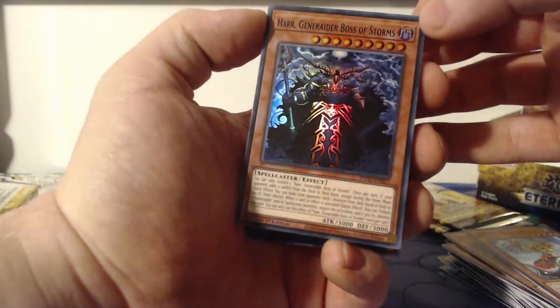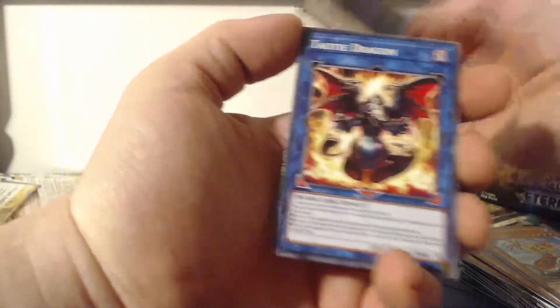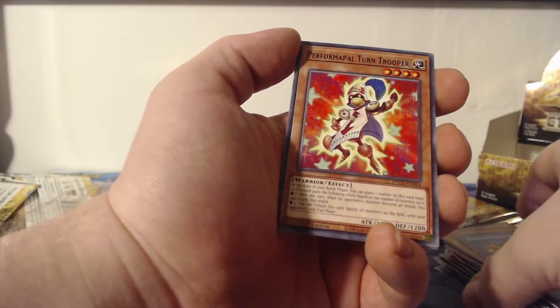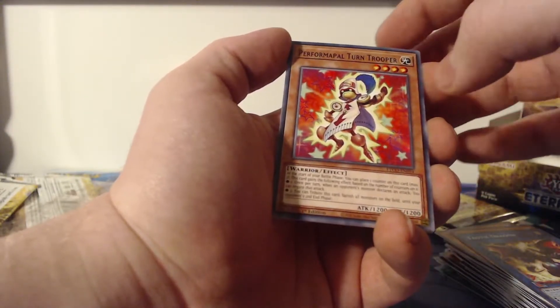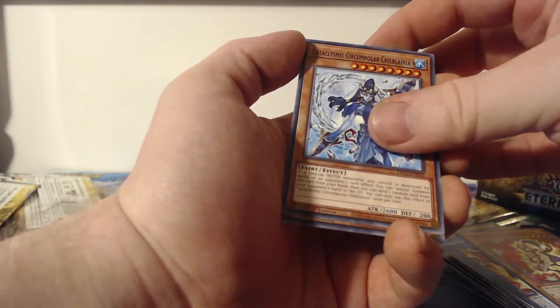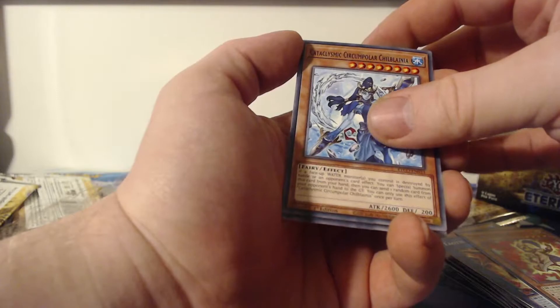Tautalion Dragon, Performapal Turn Trooper, Cataclysmic Circumpolar Choblania, and Red Familiar is the last card in that pack.